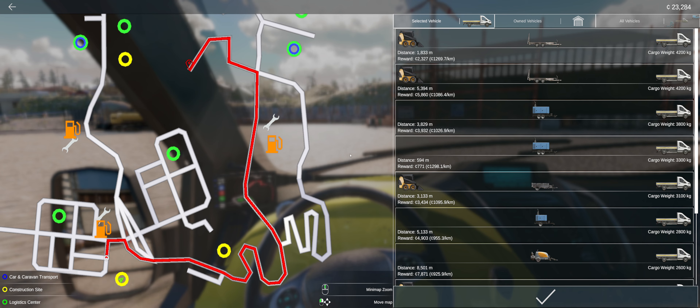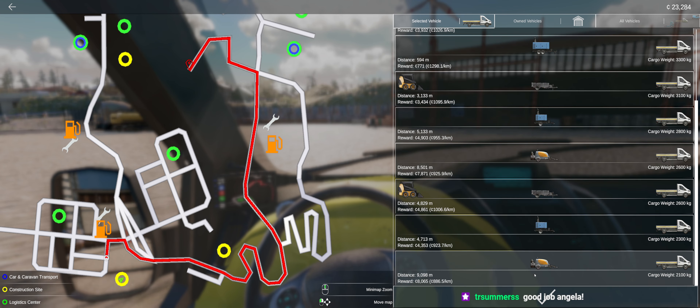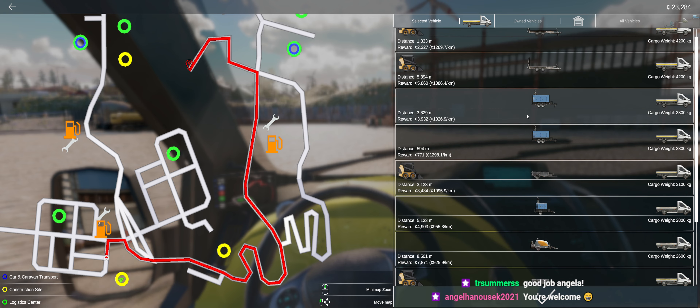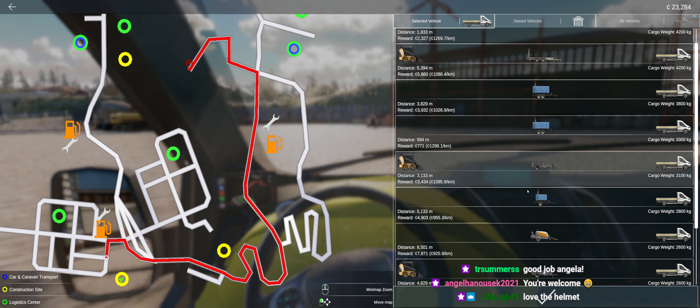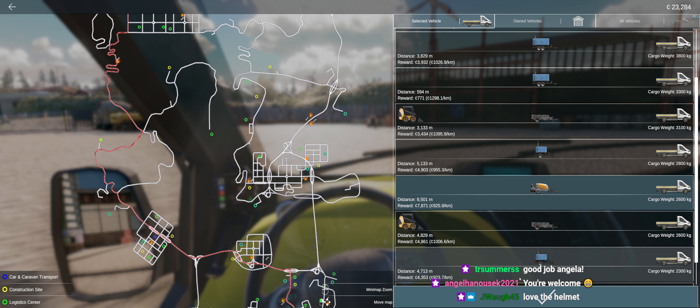So we have a cart delivery — let's take one of these. Actually those are crappy pay. It's got to be at least five thousand — oh, eight thousand dollars! Let's do that one. It's going to be a long trip but once that's done we'll do our first giveaway.